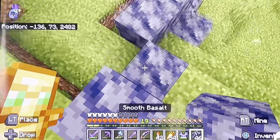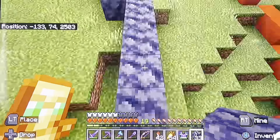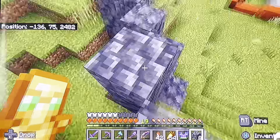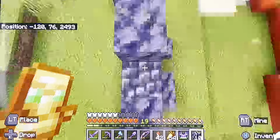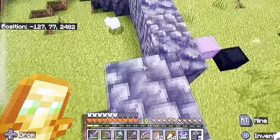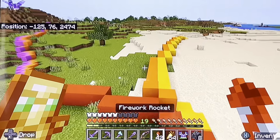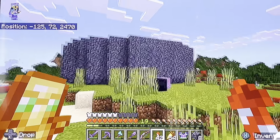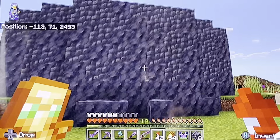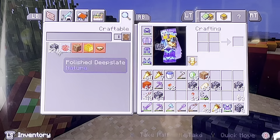We want to get it all on the same level, so let me do that quickly. Then we've got to get the gradients that are getting up. And with that, we've used all of our smooth basalt up making this nice little gradient. I think it's coming along quite nice, actually. Now we're going on to the other gradient, which is from cobbled deep-slate into deep-slate bricks.